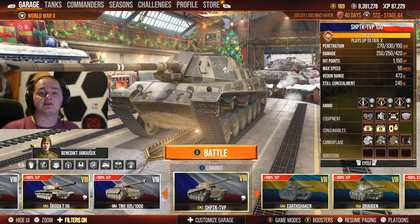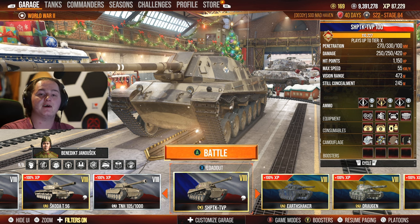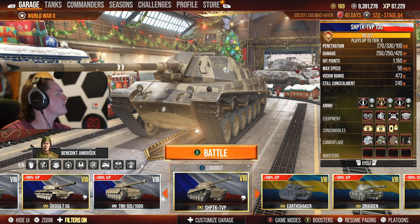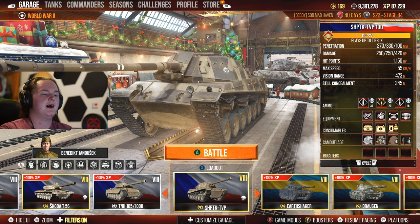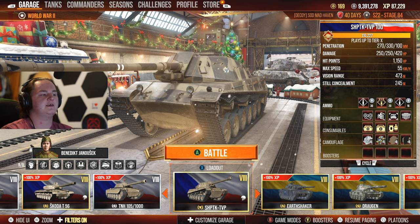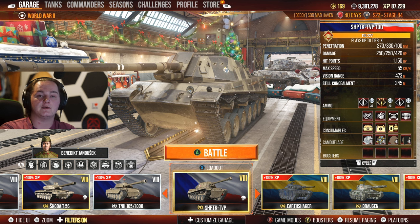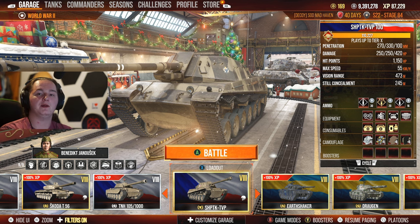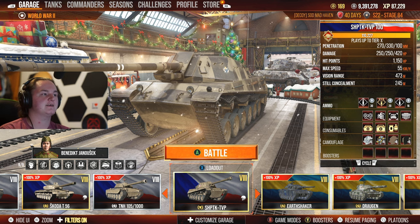Jumping back to the Shaska and Scorpion comparison — the TK-TVP right here has the concealment of the Shaska at 245. The Shaska, the SU-130PM, is slightly better at around 234. But when you take the reload and the damage per minute, this tank is already outperforming the SU-130PM and the Scorpion G. Then you take the power-to-weight and mobility of the Scorpion and improve it, and you end up with the TK-TVP. This tank is amazing.